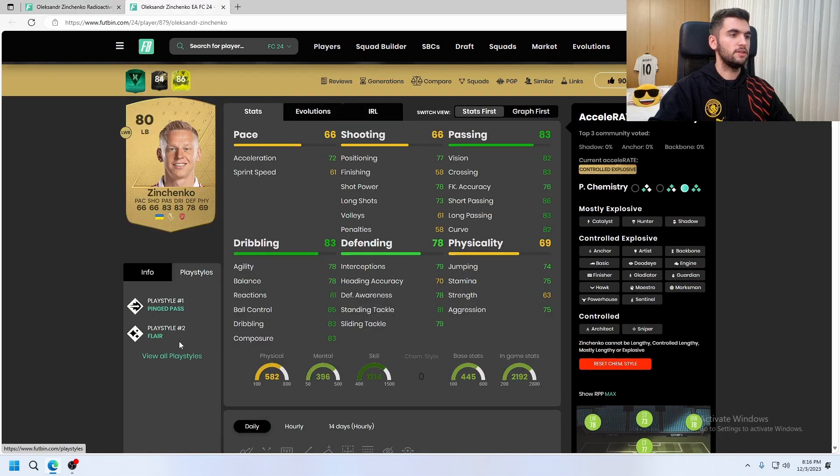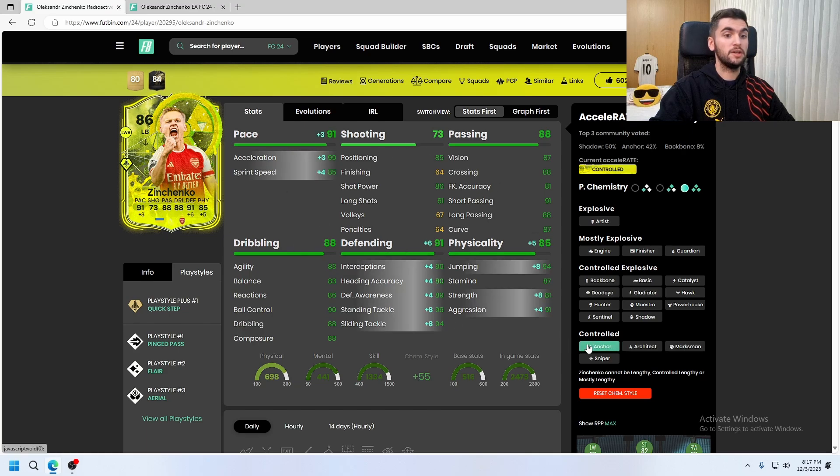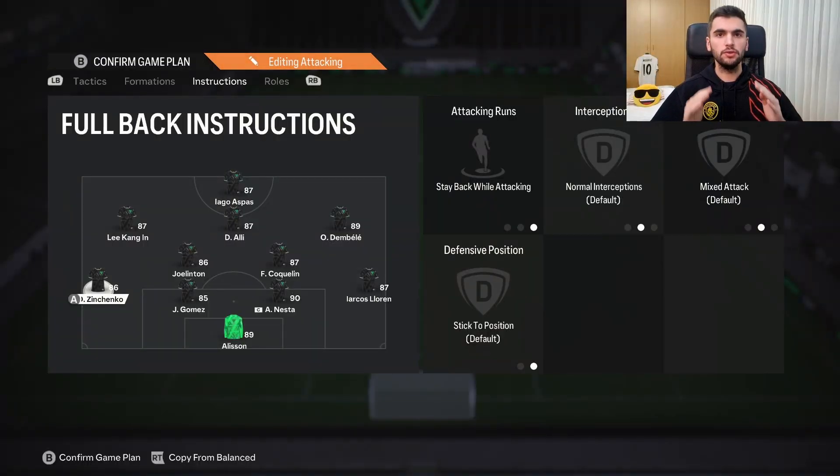I noticed that he has ping pass, flare, and this card has quick step plus and aerial, which are good playstyles — except aerial, I'm going to say it is not the right playstyle for him, but it is good to have. For his stats I'm going to give him an anchor. You can give him a shadow but I don't think it is ideal — even with shadow his pace is still not enough.